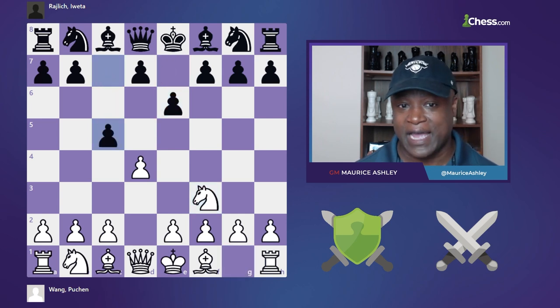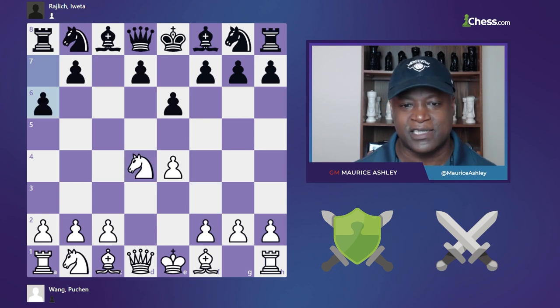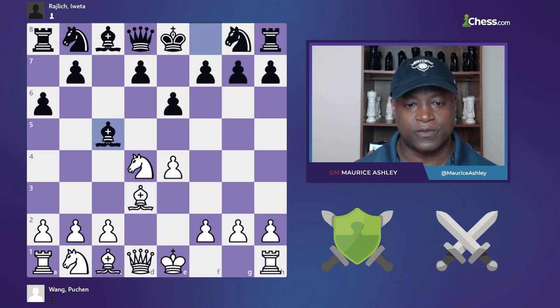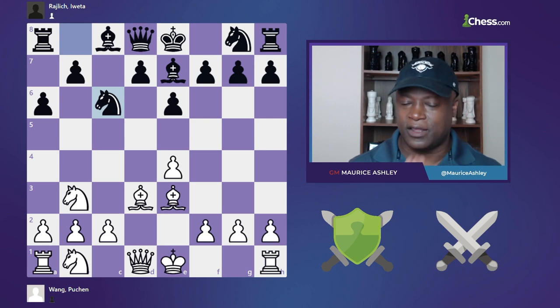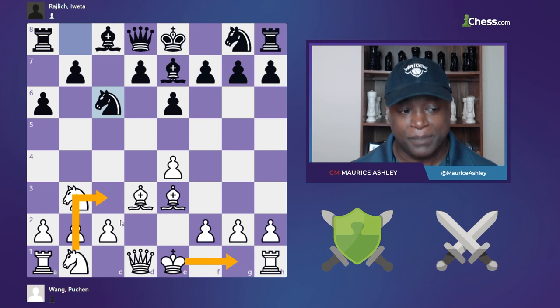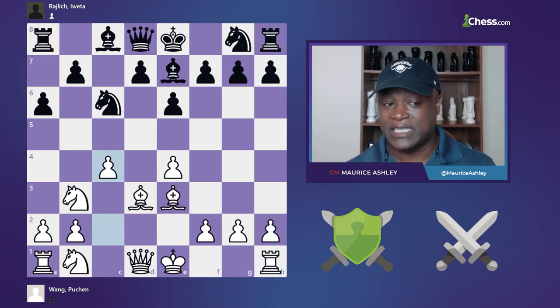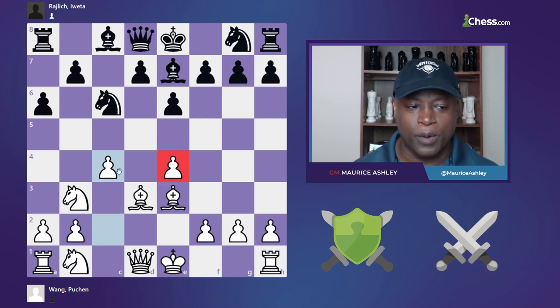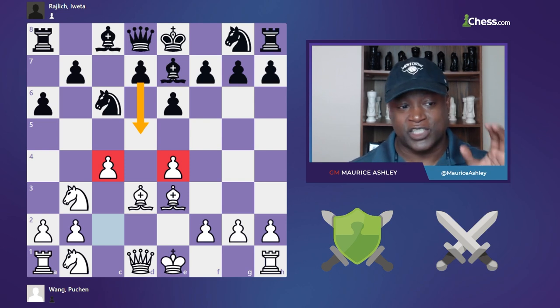Let's look at this game. It starts off with d4, e6, Nf3, c5 — an unorthodox way of getting to a Sicilian. Black continues to be unorthodox and plays a6. You develop your pieces, bishop attacks the knight, you back it up, bishop back to e7, bishop e3 — white has great development. Now here is a critical point: white can put the knight on c3 and play more dynamically, or play for space with c4.